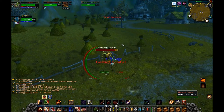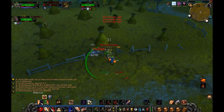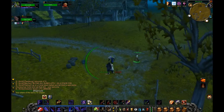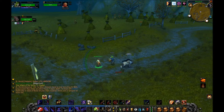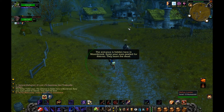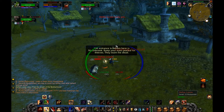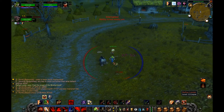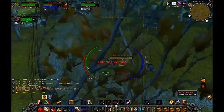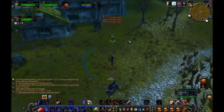We are here in Moonbrook — I don't want any Harvest Golems taking down my poor Defias Traitor. Let me pop Battle Shout. He slowed down considerably once we got to Moonbrook. We're going to be running through here. 'The entrance is hidden here in Moonbrook — keep your eyes peeled for thieves.' There's a Defias Looter that wants some action, and a Pillager over here we need to watch. Another looter right there.